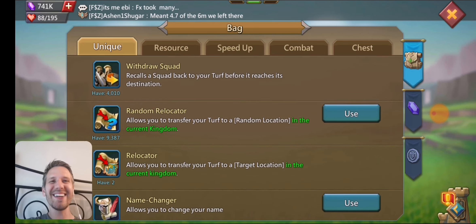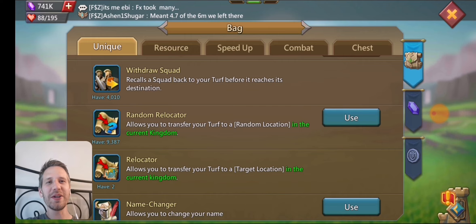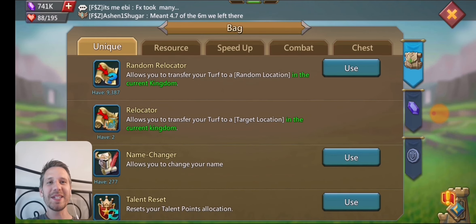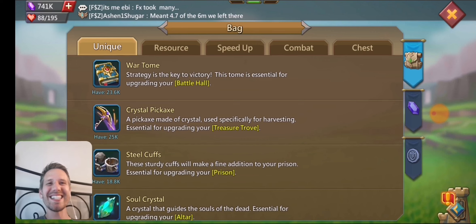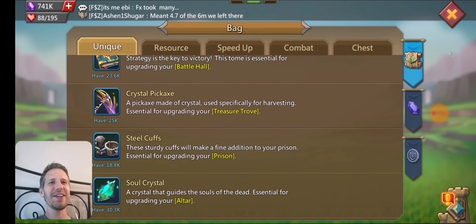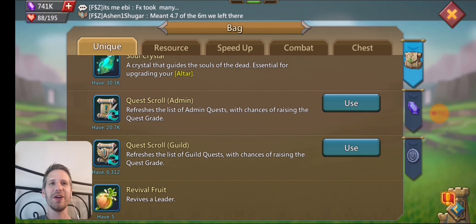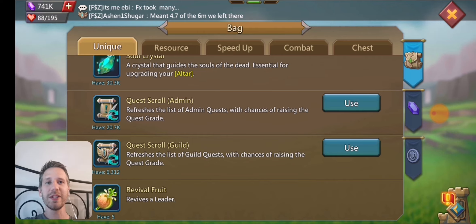He's also got a ton of other things. He's got 4,000 withdraw swaps, almost 9,000 random relocators, 277 name changers. Look at all these extra war tombs, crystal pickaxes, steel cuffs, soul crystals. He's already maxed his buildings so he doesn't need any, and unfortunately you can't give those away — he's got 23,000 of them. He's also got 20,000 quest scrolls, so if you ever need some jewels he's got a bunch to open up. Same with guild scrolls — he's got 6,000 he can open just for some guild coins.